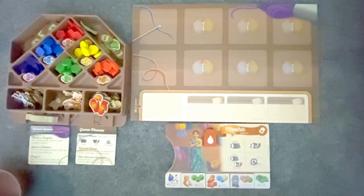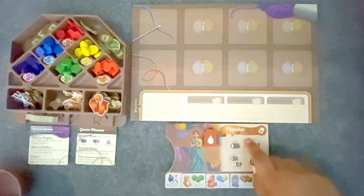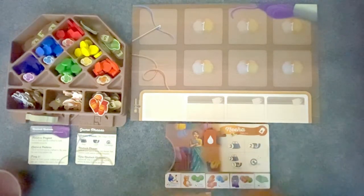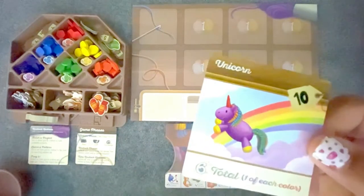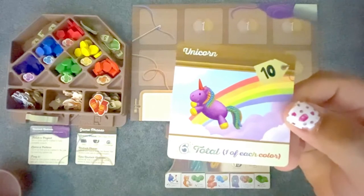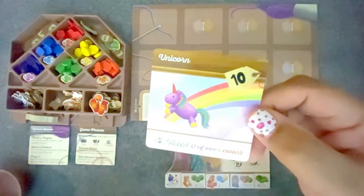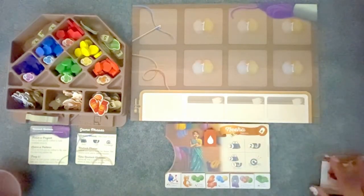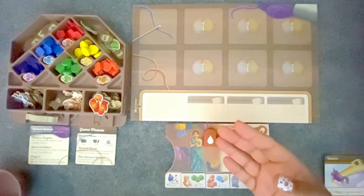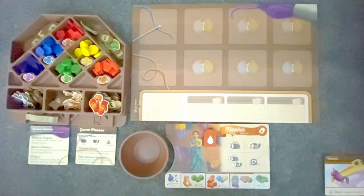There's one last thing to do with the individual player setup, and that is to find your character's favorite special project. Neha's favorite special project is a unicorn, and the unicorn — being a rainbow creature — requires one of each color to make it, and it's worth 10 points if I complete this project. We're going to take that and set it aside for right now, and we do the same player setup with the other players. You also need to grab a yarn bowl to store your yarn in.